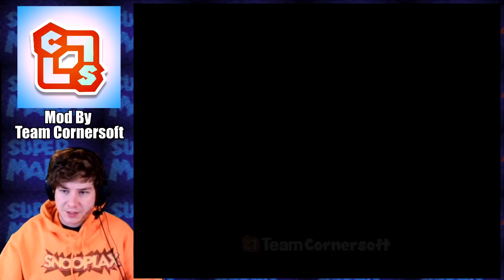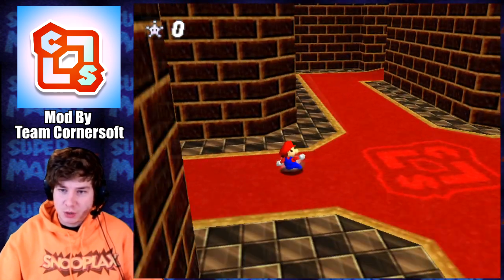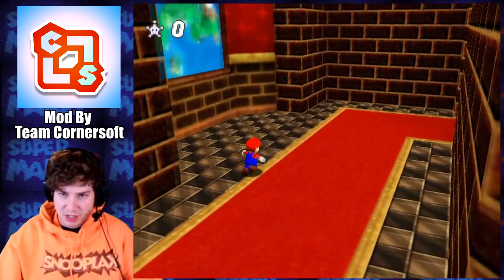It's me, Mario! This is Mario's Typhoon Folly, made by Team Cornersoft. This is a really cool mini hack that was made for the third Mario Jams competition, which theme is disaster.